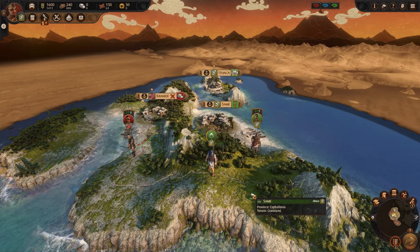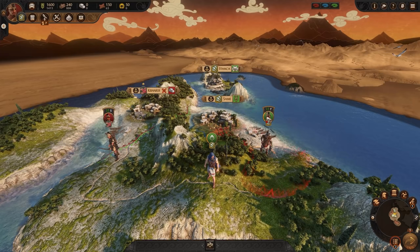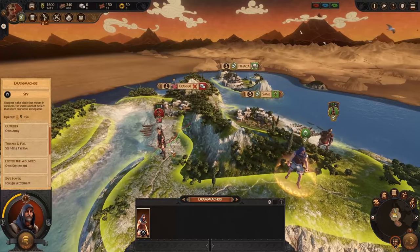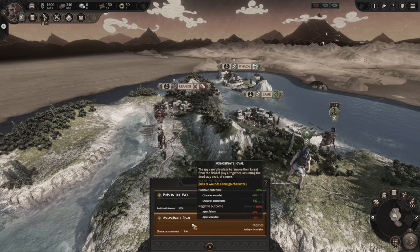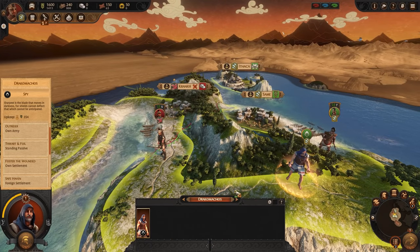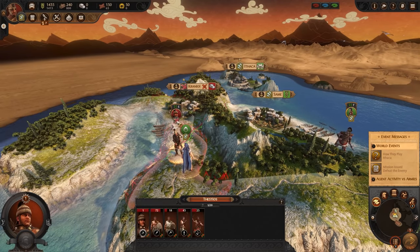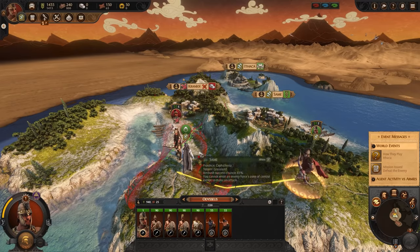Now let's talk about expansion. When you start any new Total War campaign they've usually pre-set you a little battle and a settlement to take. In Odysseus's case there's this little army that's just ours for the taking, so we'll attack them on our very first turn. First though, we can use our spy to help — poisoning their well gives their army some losses, or we can kill one of their heroes, making life a lot easier in battle. Success! We've hurt some of his units, making life a lot easier for my army.